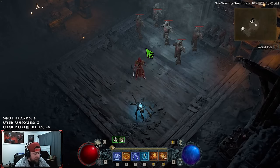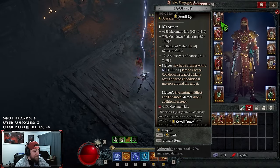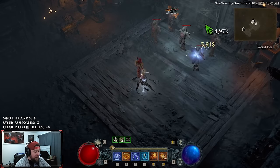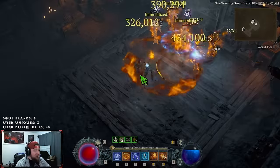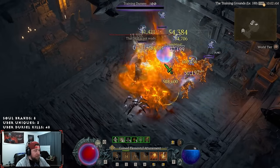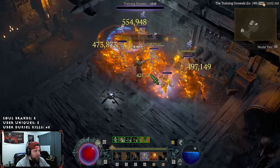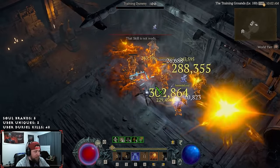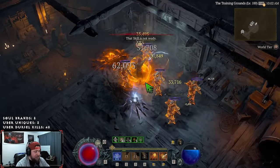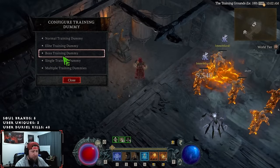Meteor is built solely off of the Starfall Coronet because of the bonus it gives us - three additional meteors. We now have a cooldown with charges instead of it being just a spam or a mana cost. The build is very good; we're averaging around 300 to 600k on average and getting up into the millions, around 1.2 to 1.6 million.